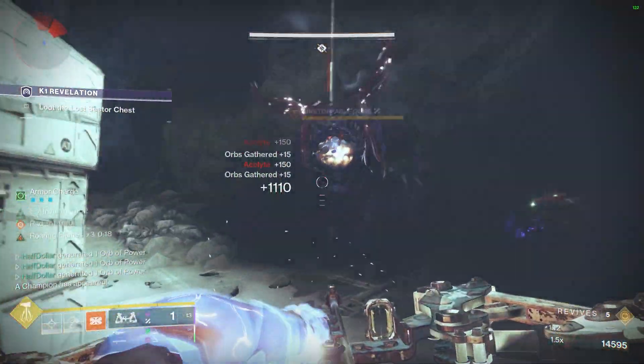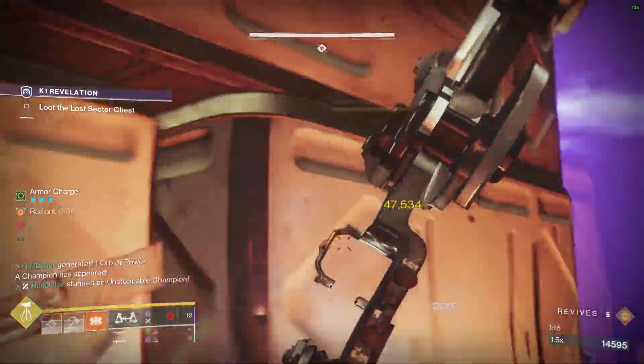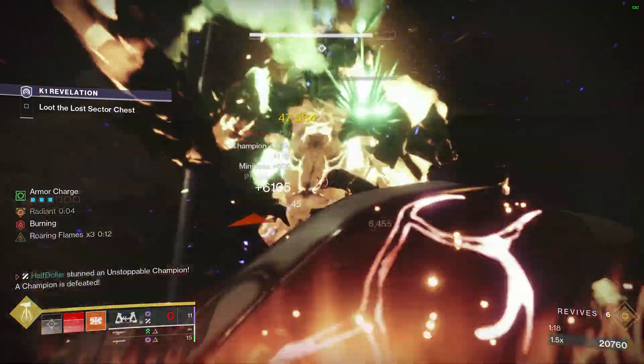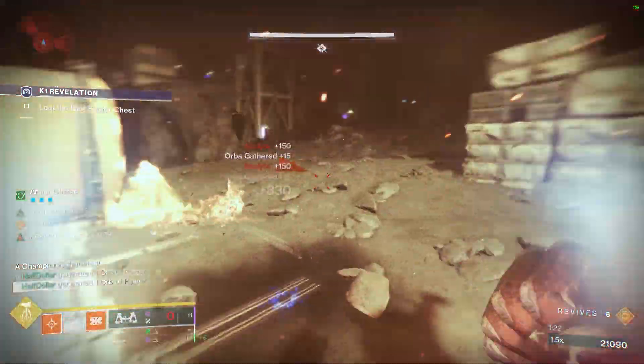There will be an Unstoppable spawning now. To make sure it doesn't knock me off, I just gave it a very weak Leviathan's Breath shot to stun it. Now we're just going to go back to punching everything.